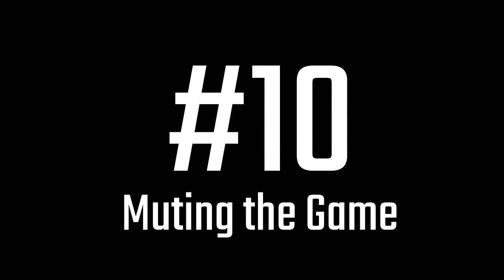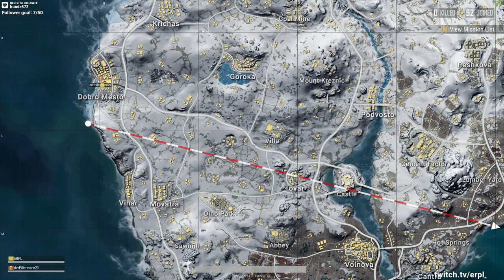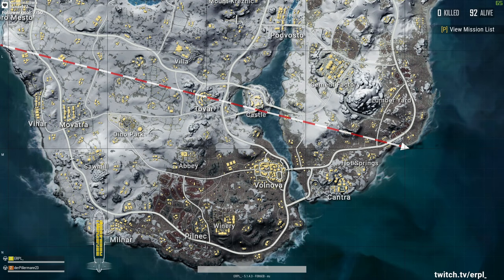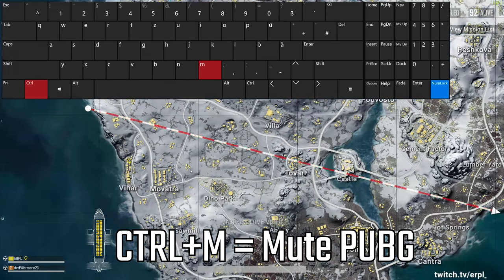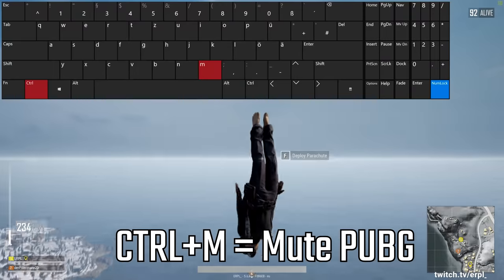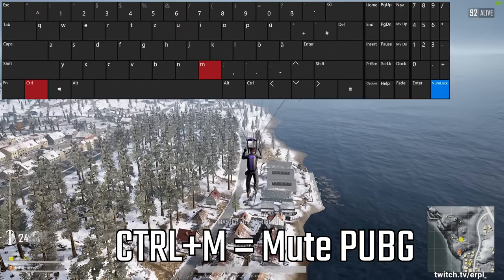Number 10. Even though I'm using audio compression on my game audio, which I recommend everyone to do, sometimes you'll get unnecessary noise. In almost every PUBG match I hop into, I mute the game before the airplane takes off by pressing CTRL+M. To enable the sound again press CTRL+M again. I usually enable the sound again after I opened my parachute.